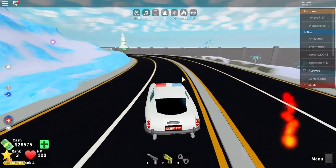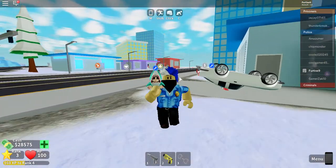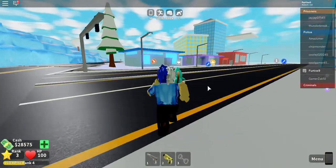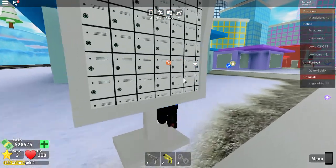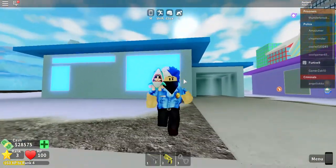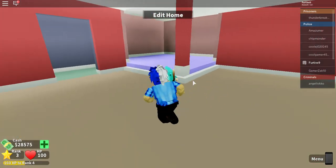Here we go, guys. We're right here, and we're going to go over to this house with the mailbox-looking thingy and the blue shining windows. We're going to go in — and this is my home. Pretty nice home for a free one.